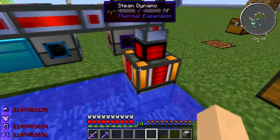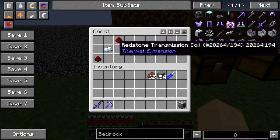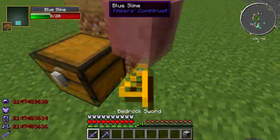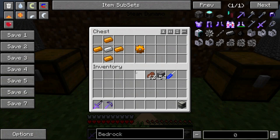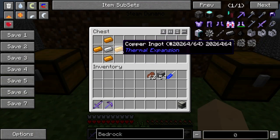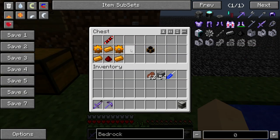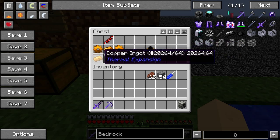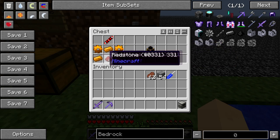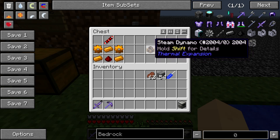The next thing you're going to need is the steam dynamo. This is how you make it. You need to get a redstone transmission coil — that's how you craft it. The next thing you need is copper gears: just like the tin gears, you put the iron in the middle and copper around it like that. Then you craft the steam dynamo: you put the tin gears here, copper gears here, copper up here, redstone, and then the redstone transmission coil. Then you get the steam dynamo.